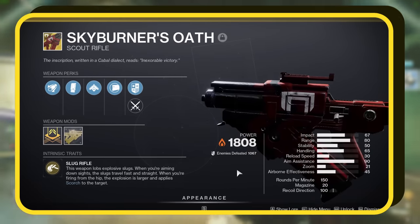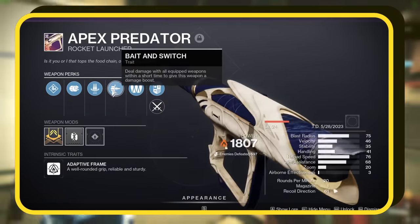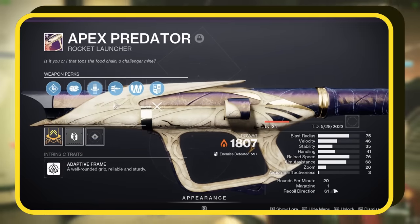Our heavy hitter weapon choice is the Apex Predator, packed with the perks Reconstruction and Bait and Switch. It fits perfectly in this setup, always having rounds at the ready.